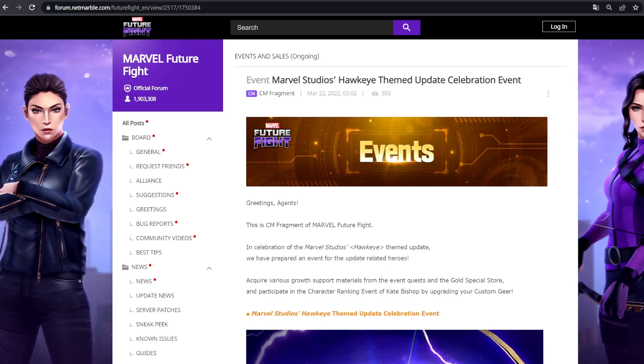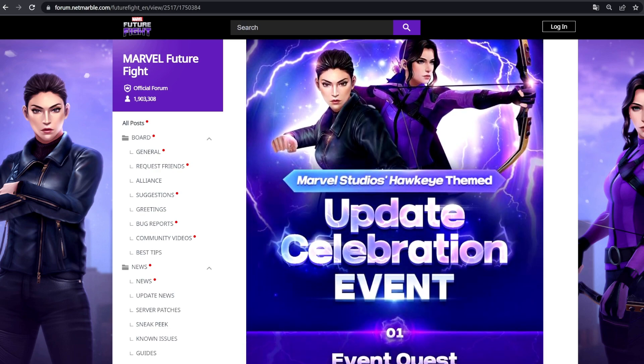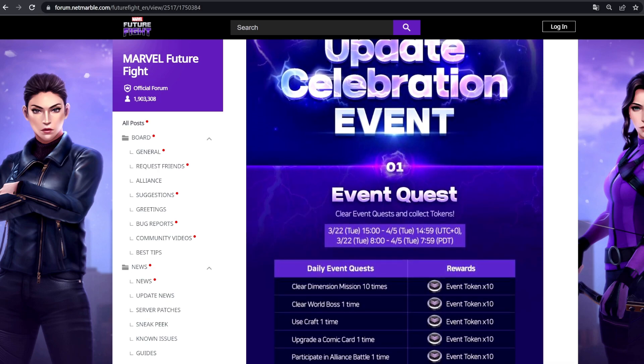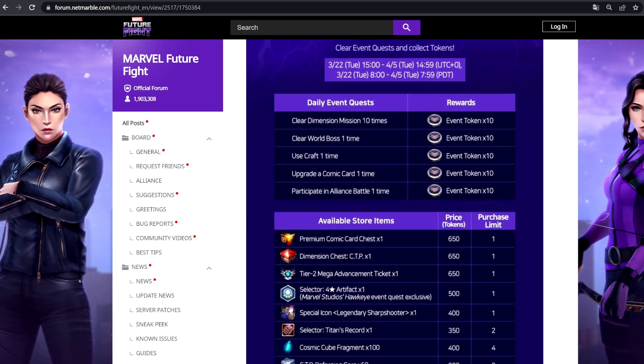Welcome back to the channel. We have some new events kicking off today in Marvel Future Fight, and this one kind of threw me for a loop because I thought this event would come maybe next week. The last update, it felt like the event shop that brought the four-star artifact, the icon, the premium card, and the CTP chest came much later — correct me if I'm wrong.